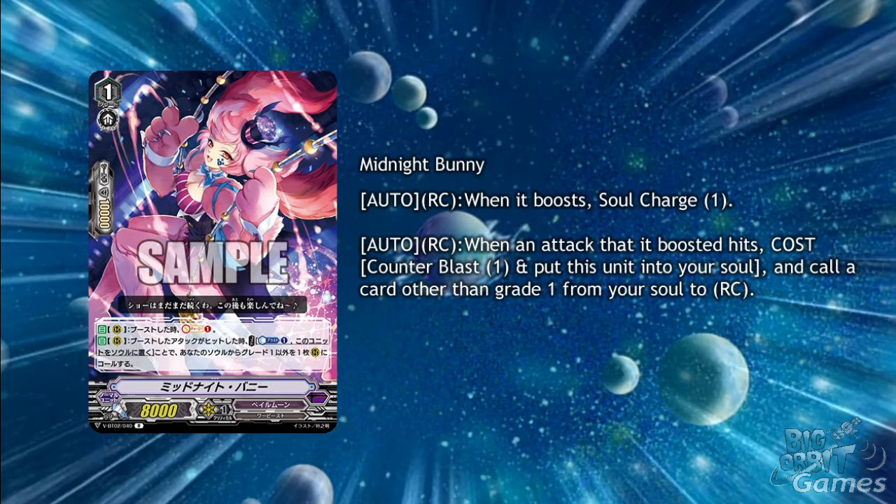Midlike Bunny is a good way to build the soul up with her auto rearguard circle when it boosts: soul charge 1. If you want to boost with her you have to soul charge 1 — there's no option to not — so you won't want to be boosting with her in the late game. But she also has auto rearguard circle when an attack that this unit boosted hits, cost counterblast 1: put this unit into your soul and call up to one card other than grade 1 from your soul to rearguard circle. You will hopefully be able to pull this off mid-game when you'll stop needing to soul charge and can make a pretty formidable extra attack when calling the new unit to an Accel circle.